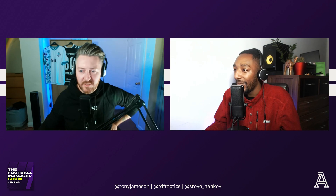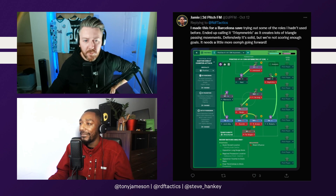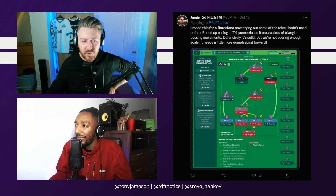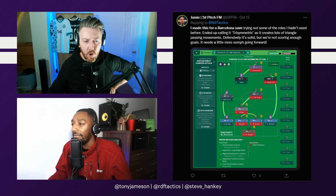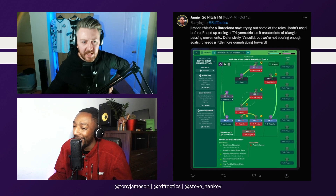We've got a reply from Jamie at 2D PFM, who says: 'I've made this for a Barcelona save, trying out some of the roles I hadn't used before. I ended up calling it a trisymmetric, as it creates lots of triangle passing movements. Defensively it's solid, but we're not scoring enough goals — it needs a little more oomph going forward.' So let's bring it up and have a look under the hood.